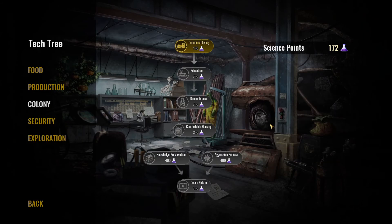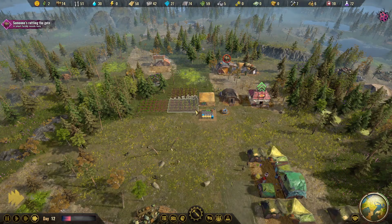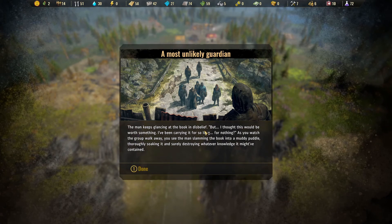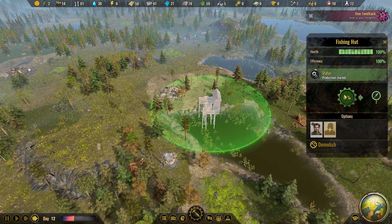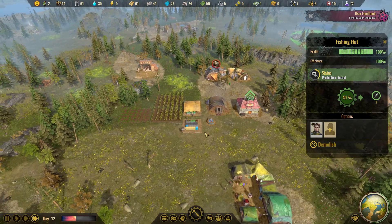General storage. Communal living — let's go ahead and go with that one. Now we're down to 72, I don't think we can get anything with that, so we'll wait. Somebody's rattling at the gate — hopefully survivors. 'A most unlikely guardian' — a man and three of his children... oh, we don't have enough fish. We still can't do that — okay, we just have to refuse. I don't even know how we don't have three fish because we have a fishing hut. I don't understand where that's not working.